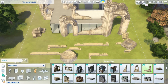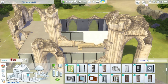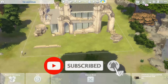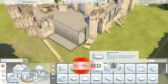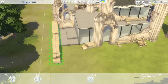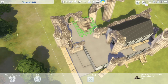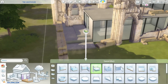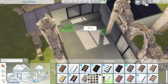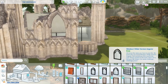Today we are building something peculiar in my opinion. I know it's already been done, but I really felt like doing something a bit different. Today we're building a modern home in the middle of ancient ruins. You can find these ancient ruins in the library objects in Get Together, and I also built this one in Windenburg, which is the world that came with Get Together.